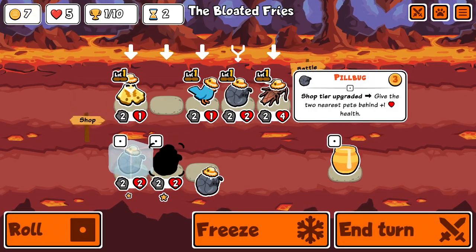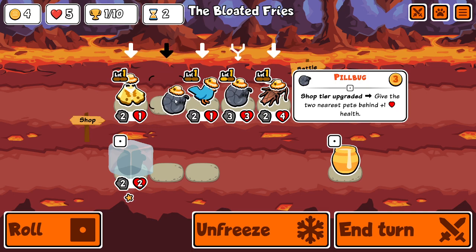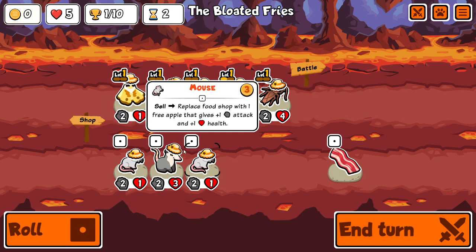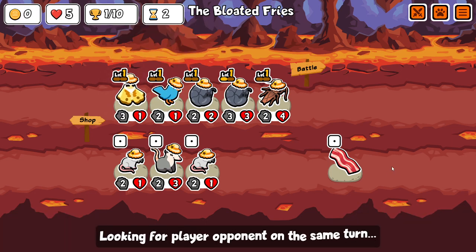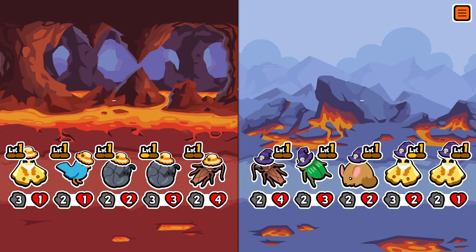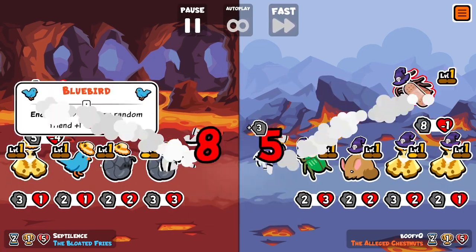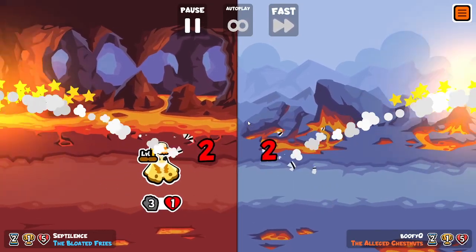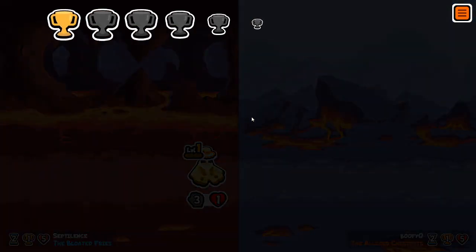Bump that there — boom. Both pill bugs are gonna activate after this turn, which is going to be super beneficial because that'll give these two at least plus 1 HP. This guy will get plus 2 HP, our blue bird friend. Yes! And it's another win. Cockroach really coming in clutch so far.